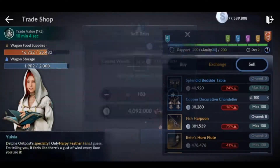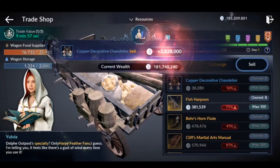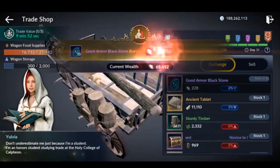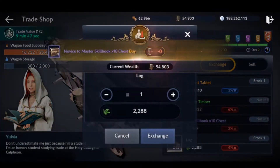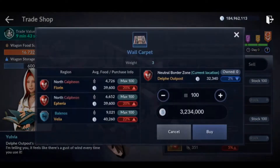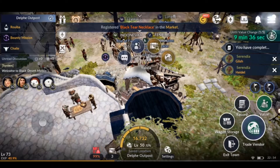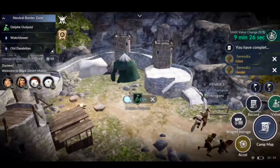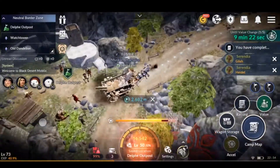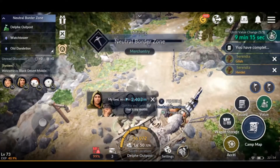Here's a frequently asked question: what if your first town doesn't sell the goods you need for the next town? For example, if Epharia doesn't sell any blue goods in Florin or Chalpeon, just keep resetting. To reset, you just leave the Merchantry and enter it again until at least two out of three blue goods — I think two out of three is already worth it — have trade goods that sell in Chalpeon or Florin.